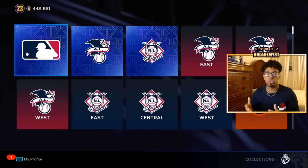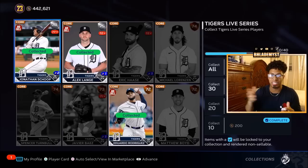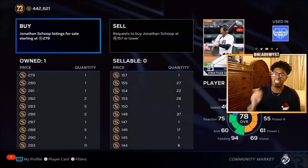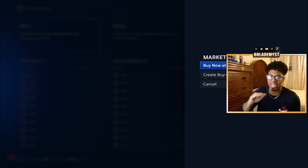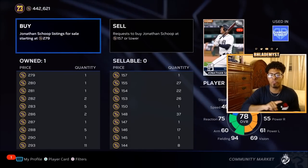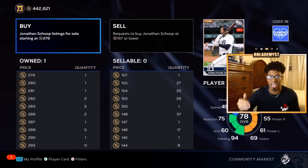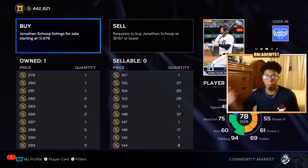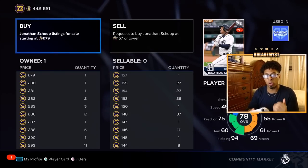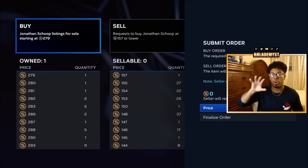There are 12 teams I want you to prioritize in terms of collecting. The Tigers are the first team — rounded to the nearest thousand, they're roughly 3,000 stubs. How should you purchase these cards? Enter the marketplace and for each individual card, never just buy it now at the listed price unless someone made an error and is selling it very close to the sellable price. That's the only exception — for example, if someone listed a card for 158 stubs instead of 278, that would be a snipe.